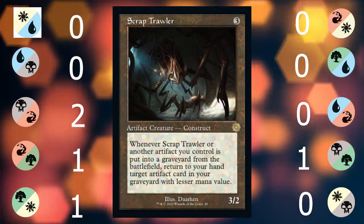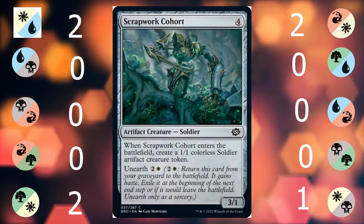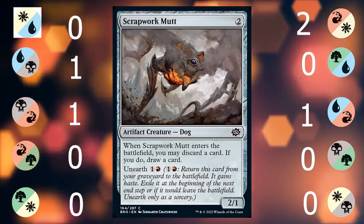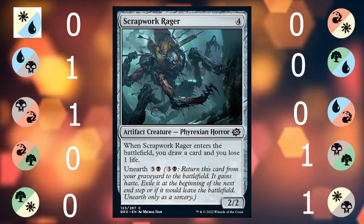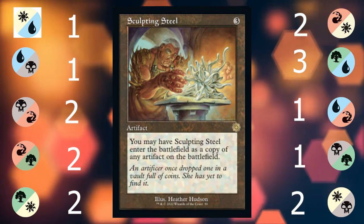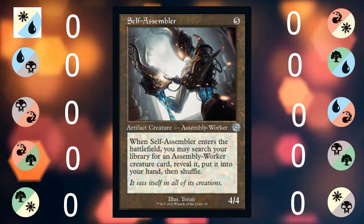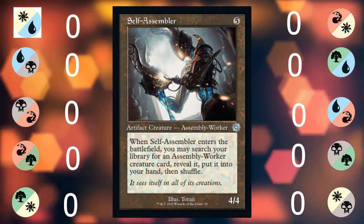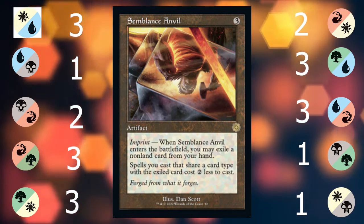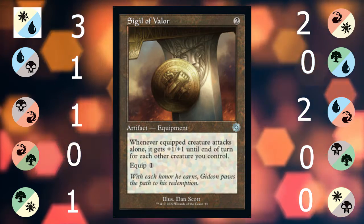Runechanter's Pike gives a creature a great ability and a good power boost. Ruse Goliath is just a big boy. Scrap Trawler turns every artifact into a recursion piece. Scrapwork Cohort brings a robot friend with him. Scrapwork Mutt fixes your hand and is good on the aggressive curve. Scrapwork Rager draws a card but is a little small. Sculpting Steel is a copy of the best artifact you have and can be targeted with all the reanimator spells. Semblance Anvil lets you play your favorite cards for a much cheaper cost.